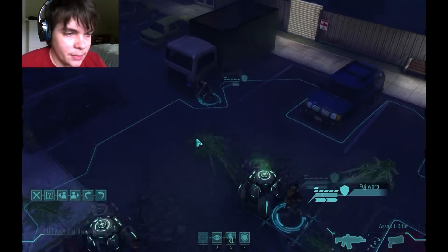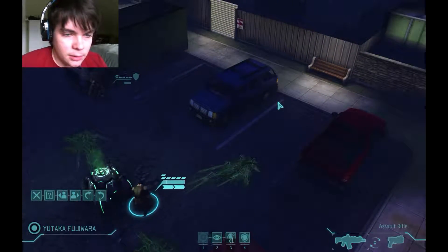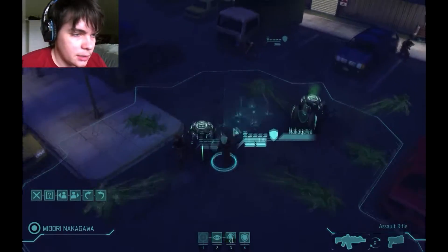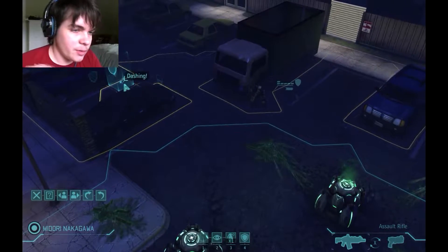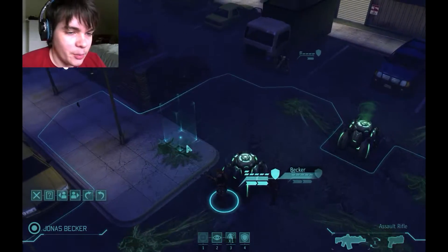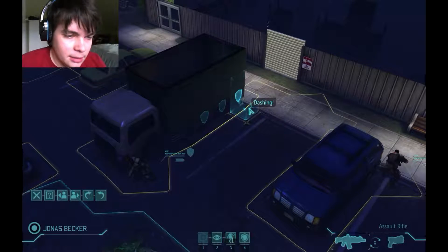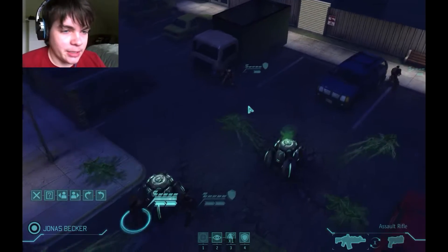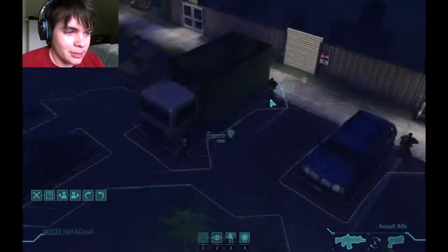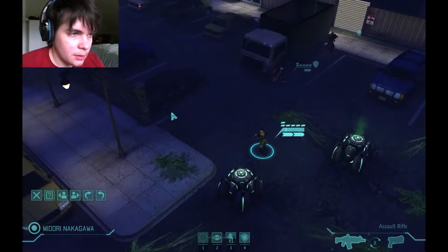They may patrol under sight, apparently. You can dash up to heavy cover, or you can move up a little bit. Also, all of the cars in Enemy Unknown are made of, like, C4. They explode just constantly. I'm not joking — you're gonna see a lot of cars just lighting on fire all the time.